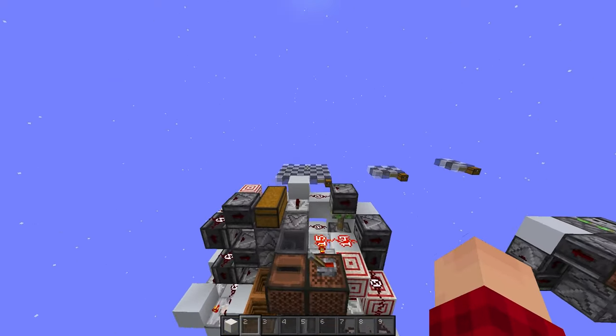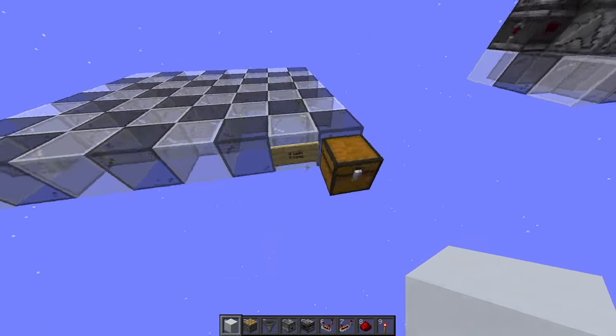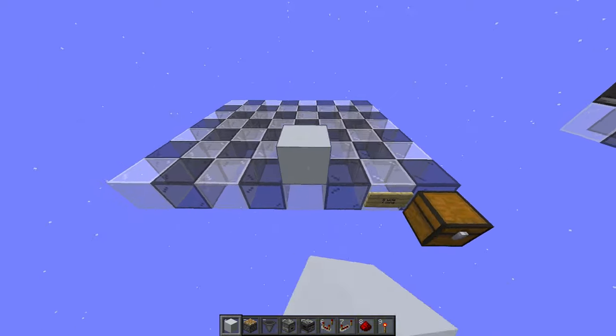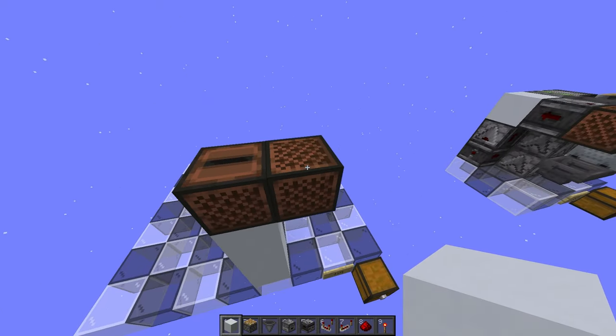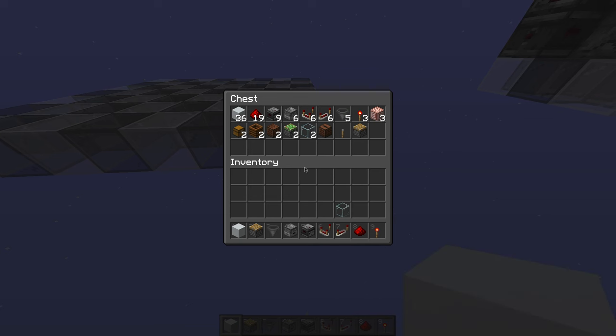For this one, we're going to start out with an eight by seven platform. Then we're going to go over here and go up three blocks — this is where your jukebox and note block will be. These are the materials you'll need: at least 36 building blocks, 19 redstone dust, nine observers, six droppers, six comparators, six repeaters, five hoppers, three redstone torches, three target blocks, two chests, two composters, two note blocks, two sticky pistons, two glass, a jukebox, a lever, and a piston.